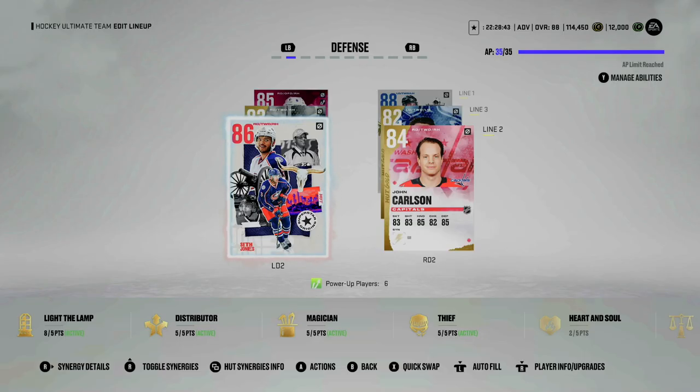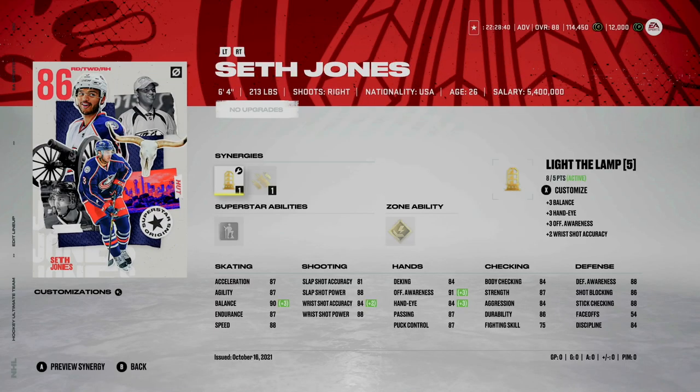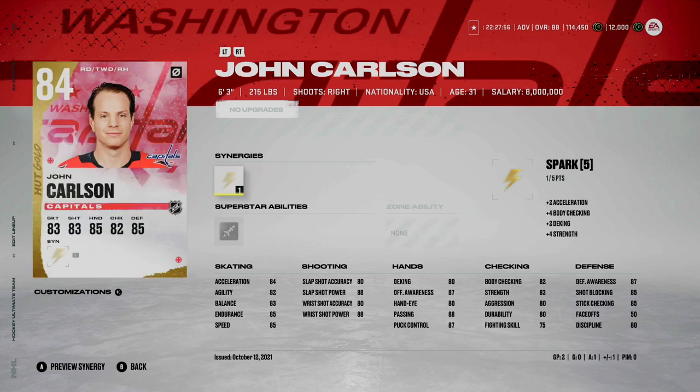Our second defense pair is Seth Jones and John Carlson. I just picked up Jones — I had his base card and upgraded to the Superstar Origin card. Light the Lamp is activated. He's 6'4" 213, balance is a 90. Shots are mid 80s across the board with power near 90, speed 88, acceleration 87. Stick checking is 88, defensive awareness is 88. Playing next to him is Carlson — I have the untradeable version. He's 6'3" 215, mid 80s across the board, defensive awareness is 87, stick checking is 85.